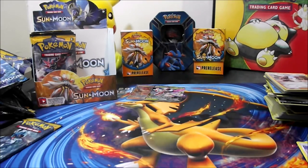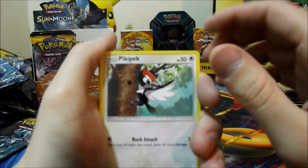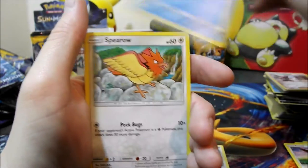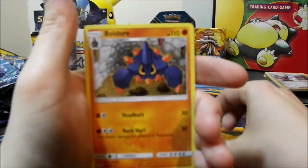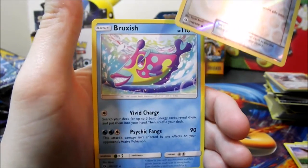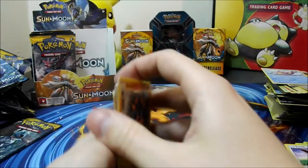Seventeenth pack — gold Ultra Ball starts here! Pikipek, Eevee, Psyduck, Spearow, Dratini, Fighting Energy, Pokémon Catcher, Granbull, Boldore, reverse Energy Retrieval, and Bruxish rare. I got the pre-release promo of Bruxish, so at least that's something. All right, we are on the last pack of this side.